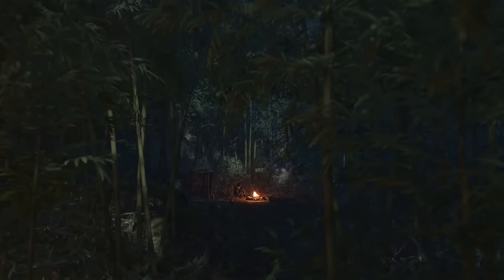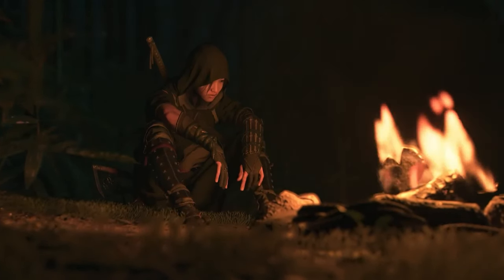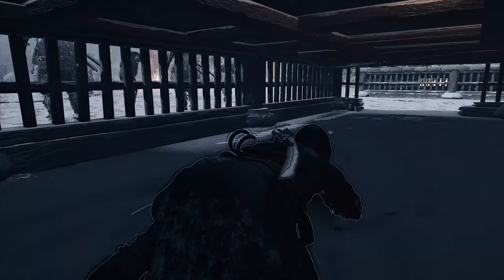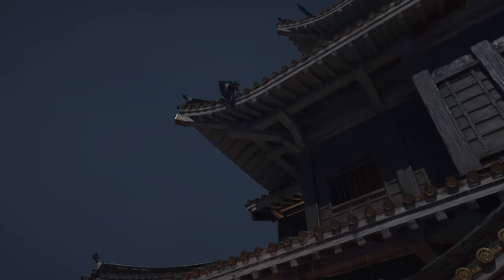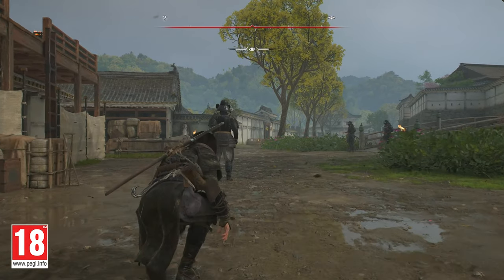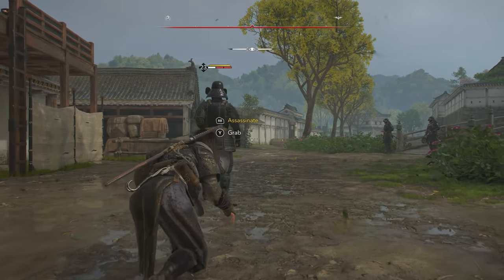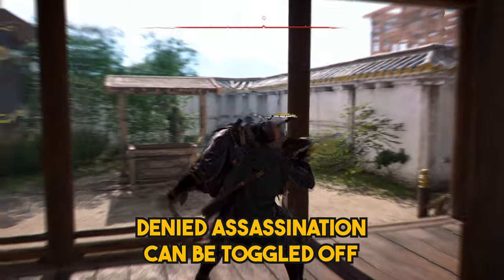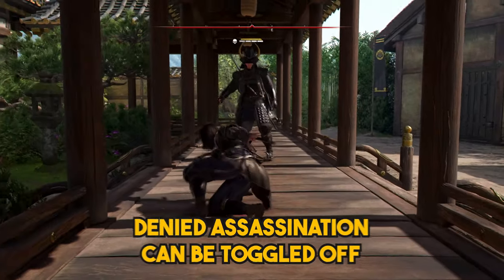Naoe is the smallest and most agile assassin to date. She can hide in places that were inaccessible in previous games, opening up fresh opportunities to surprise enemies and strike from unexpected angles. However, assassinations aren't always guaranteed, since some enemies can deny your assassination attempts — meaning what starts as a flawless stealth run can quickly turn into a chaotic fight. Thankfully, this feature can be toggled off for players who want a 100% guaranteed takedown.